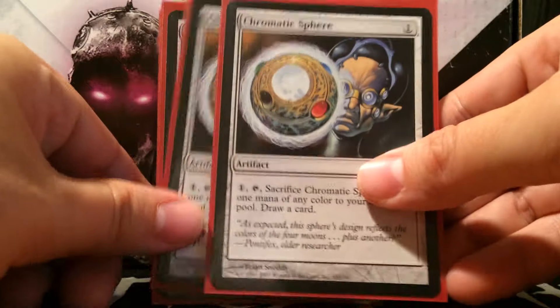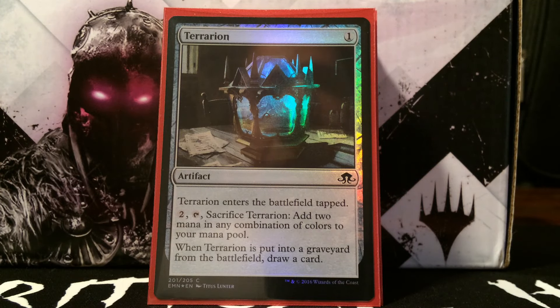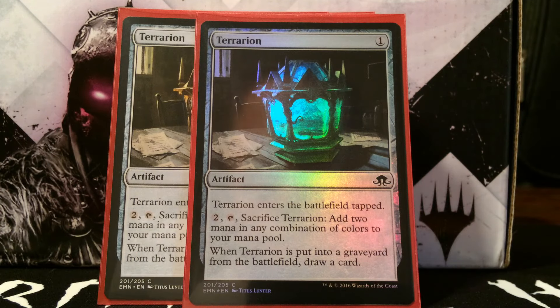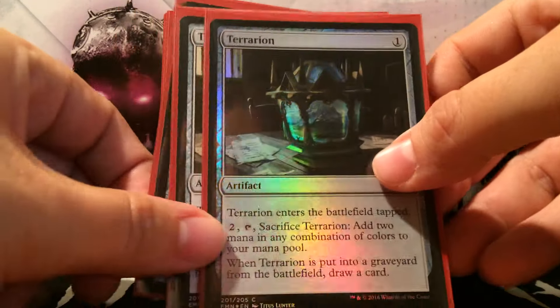We run four Chromatic Spheres. Next is Terrarion — not the greatest egg. I only run two because when you're trying to combo off, it's rough seeing it as a topdeck since it enters the battlefield tapped. But with Etherium Sculptor it's free, or one mana normally, then you pay two to tap and sacrifice it to add two mana of any color combination. The color-producing eggs are so important because you won't always have the Grixis color combination available, so color fixing is critical.